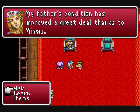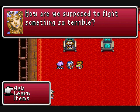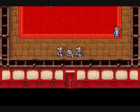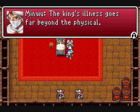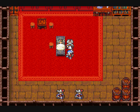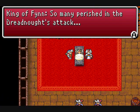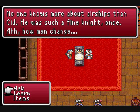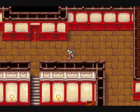My father's condition has improved a great deal thanks to Minoru. What do you know about the Dreadnought? Why is this fight something so terrible? That seems like no help to us. Maybe I should talk to the king and see what he's got to say. The king's illness goes far beyond the physical — there is little I can do. No one knows more about airships than Cid. He was such a fine knight once. How men change. That is not much help at all.